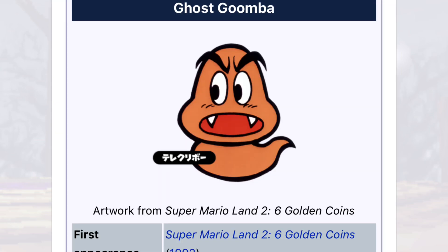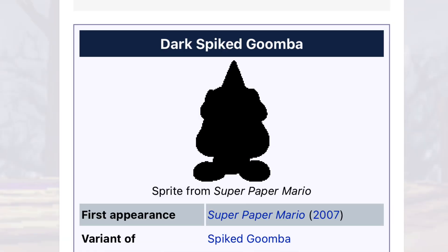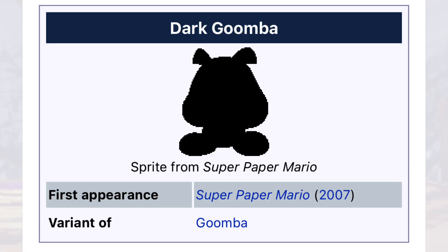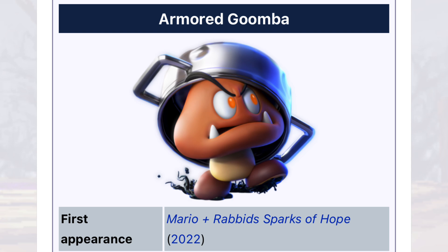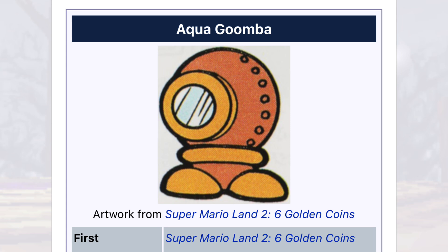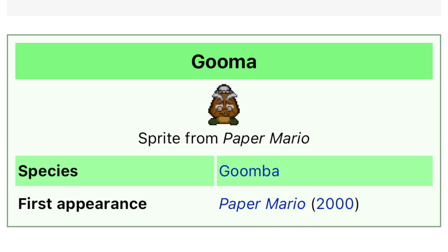The Ghost Goomba, which just looks very dumb; the Elite Gritty Goomba; the Dark Spiked Goomba — I don't like that these are even things, it's literally just the shadow of an enemy; the Dark Goomba; the Beanie, apparently a Goomba variant; the Armored Goomba, which literally just has a pan on its head; the Aqua Goomba, which looks very dumb; the Accordion Goomba; the Dark Para Goomba; the Para Beanie; and the Gooma — just a singular character.